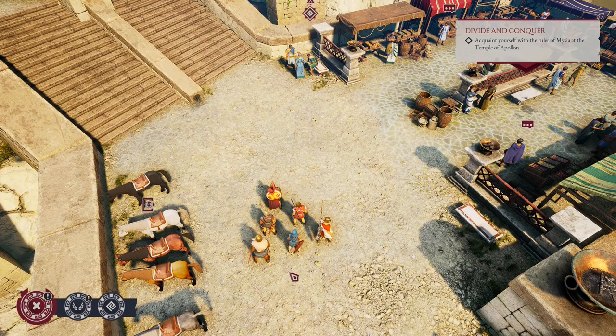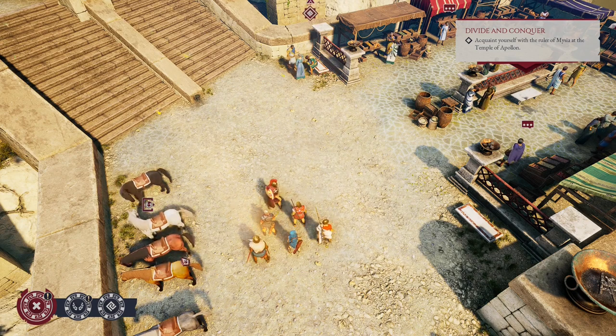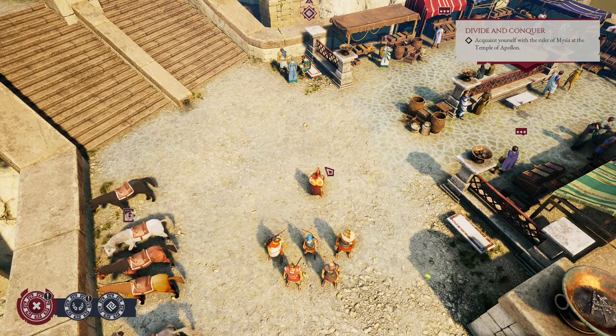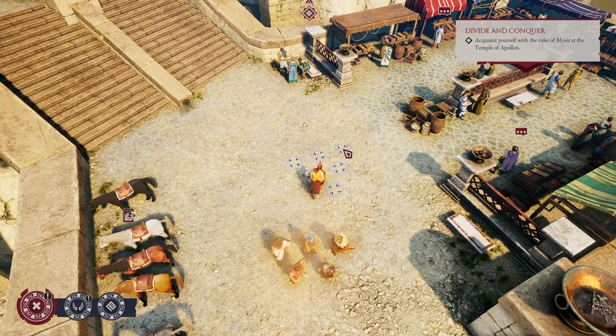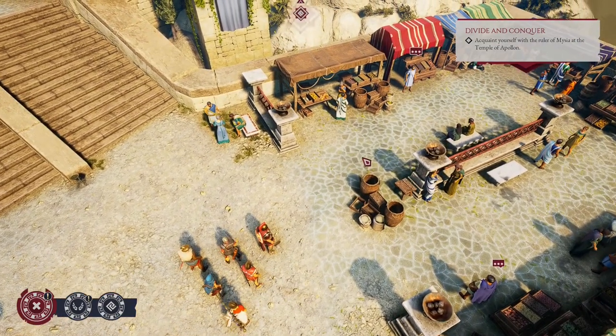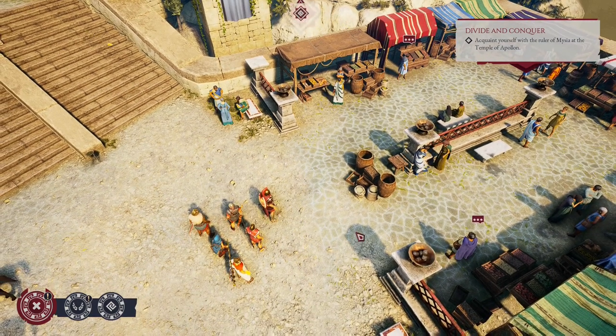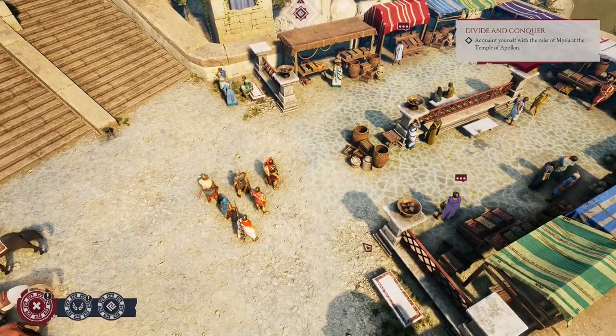Our party of brave heroes enters the Temple of Apollon, and we are here for a reason — we have a quest called Divine and Conquer, and it must be completed. But first, friends, I have a little quest for you: if you enjoy this game as much as I do, hit that like button, and let me show all the secrets of this temple, cause it's really huge, very huge.